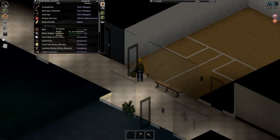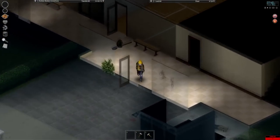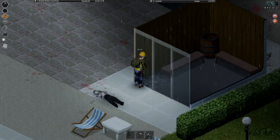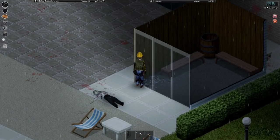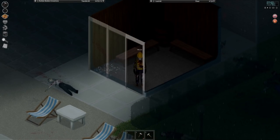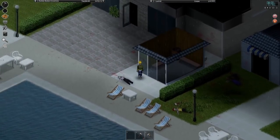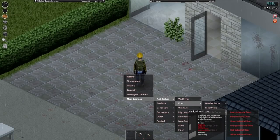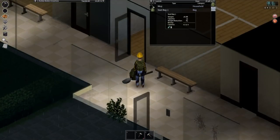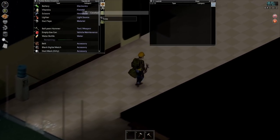It doesn't allow us to actually take it off the hinges. Looks like something bugged out here. What about this glass sliding door? Let's unlock it and see if we can take it — I would really like this at my own base. Damn it, we can't. We're going to leave it. That sucks. Well, we can at least build the door, so it's not that much of a problem, but it still kind of sucks. I was really hoping we'd be able to get one of those.